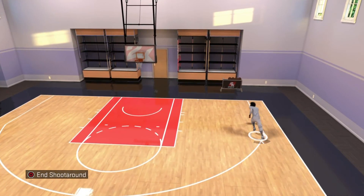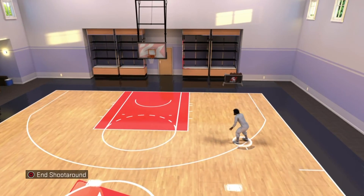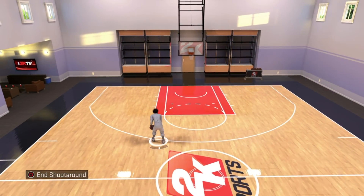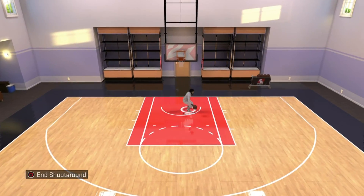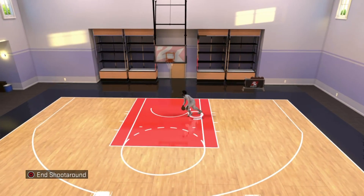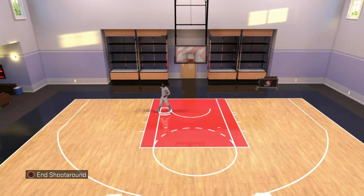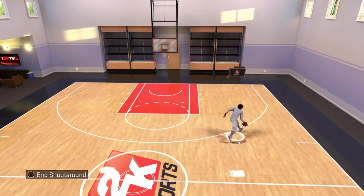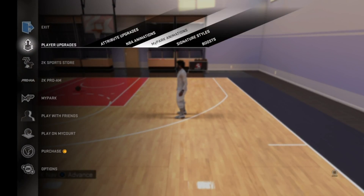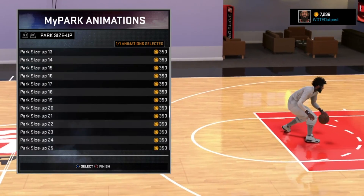Just go to your MyCourt and practice it. You don't have to have any type of ball control to do it — everybody can do the hop jumpers. Just like that, boom. You'll get the hang of it once you practice it some more. So the final thing I wanted to tell y'all for this part is the best park size-ups. Nobody really covers this often. I do park size-ups all the time — look at that green. I specifically use like two of them that I believe get you the best space, and I'm about to show y'all that right now.